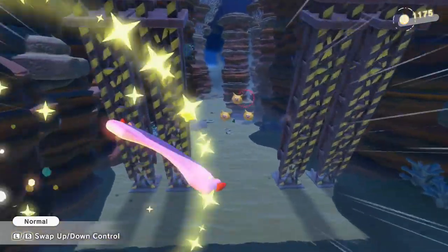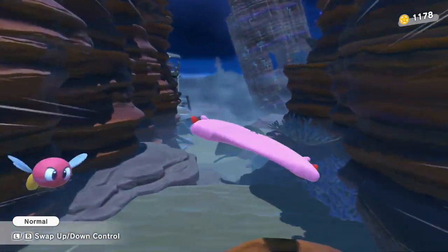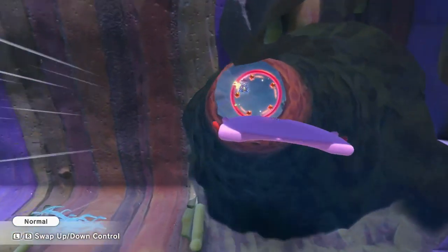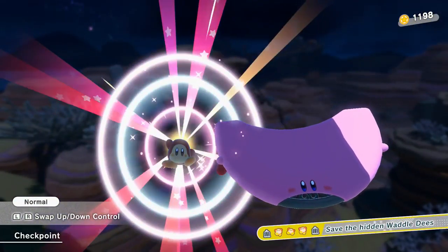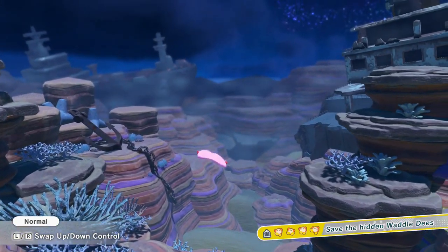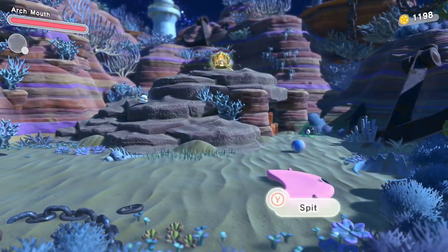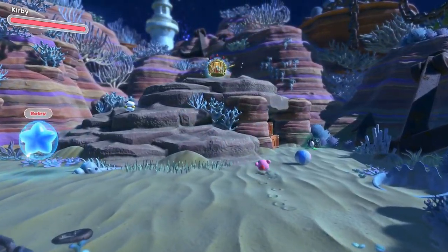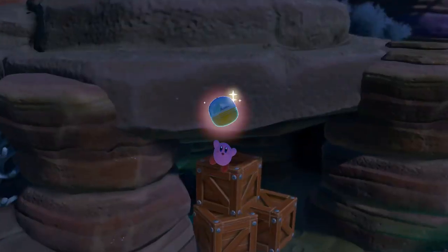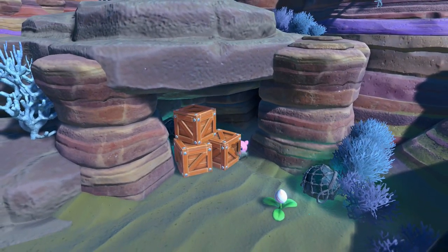I don't see a Waddle Dee yet but it may be happening soon. Watch out for these guys — take them out. Go through this one and right through the correct one — perfect. More falling beams coming from the other side too. This may be a tricky one because I know there's going to be a hidden Waddle Dee somewhere around here that I have to literally spot. There we go — just like that we got ourselves the Waddle Dee!